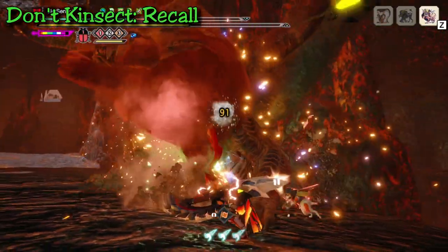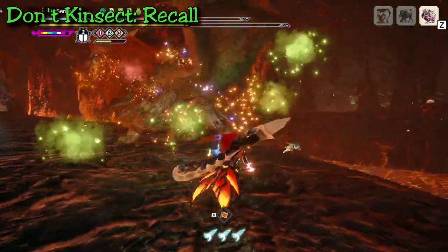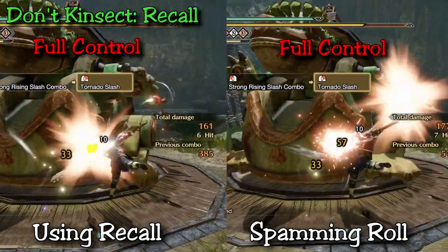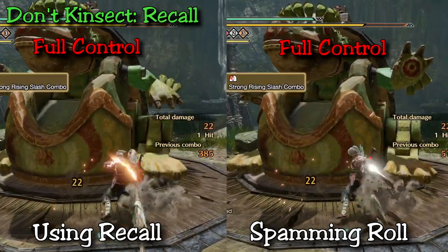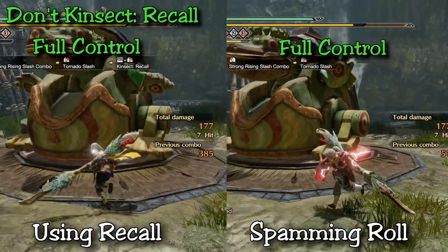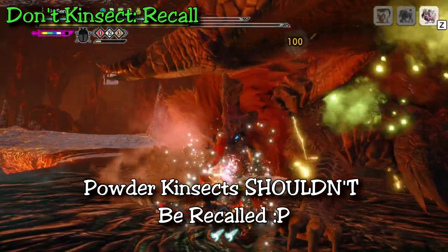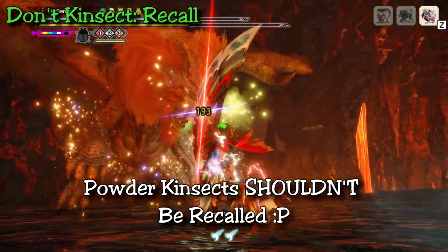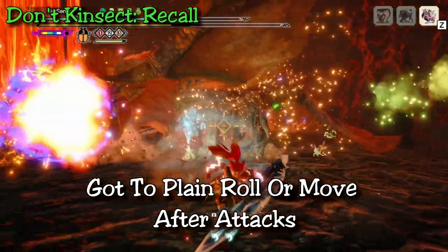One of the first changes to your playstyle when using powdered kinsects is to basically forego the use of kinsect recall. Kinsect recall brings your kinsect back to you, but it can also be used by glaive users to cancel their final heavy attack animation a little bit earlier so you can move around sooner. It's not the biggest time save, but it's always nice to have that extra flexibility. With powdered kinsects however, you can't really perform this skill as often, so for those coming from assist kinsects, that's definitely going to be one of the biggest changes you'll have to make.